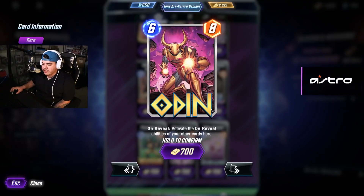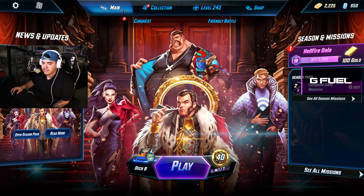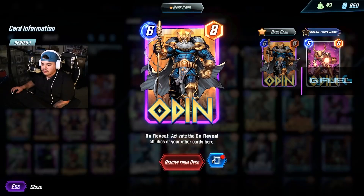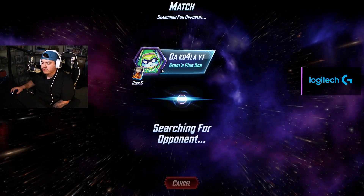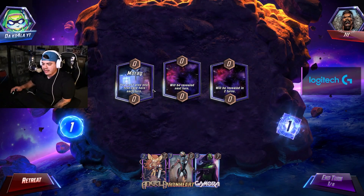We are going to grab this Odin variant — that looks so sick. We're going to go into our decks. We're going to rock this Odin. Let's go run it up with the on-reveal deck. Here we go, baby — on-reveal deck with the new Sebastian Shaw.